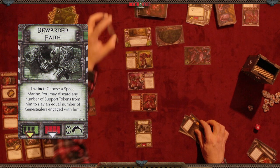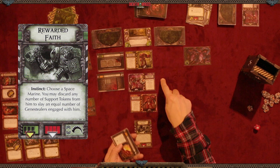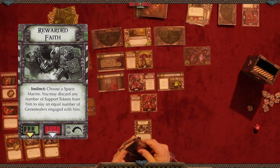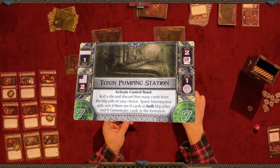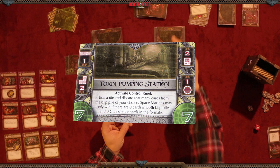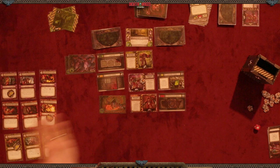Here we are — the Toxic Pumping Station, the final level. It spawns seven gene stealers. The terrain is a corridor, a control panel going two up, and a ventilation duct at number one. Anything with a tail icon gets to move, so two gene stealers merge into one swarm. The control panel says: every time you activate it, roll a die and discard that many cards from the blip pile of your choice. Space marines can only win if there are zero cards in both blip piles and zero gene stealers in the formation.